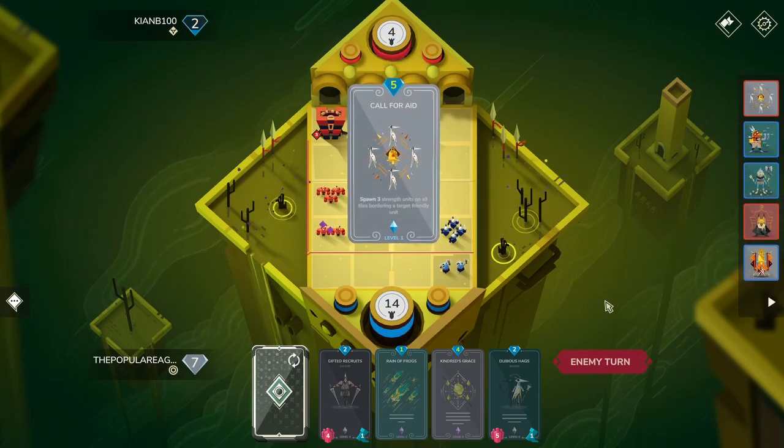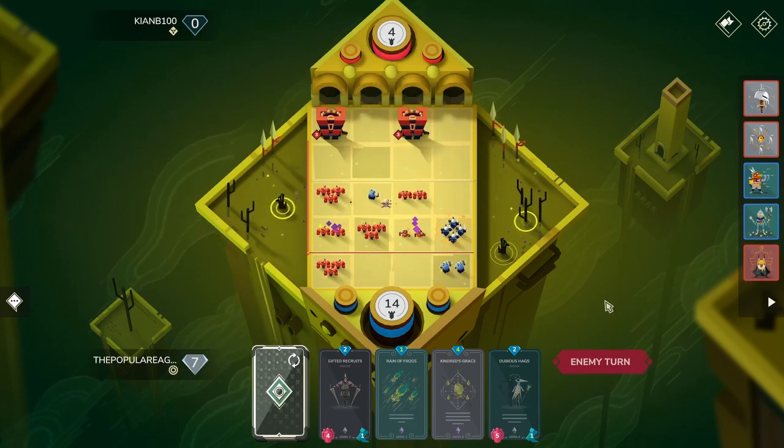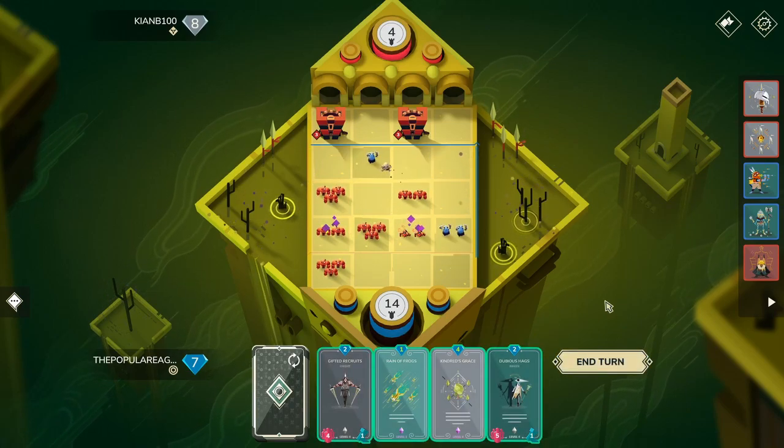What deck is this? What am I using? I kind of have a quick meme that I could activate — Azure Hatchers, Rain of Frogs, Kindred's Grace. That's a pretty powerhouse combo, yeah?